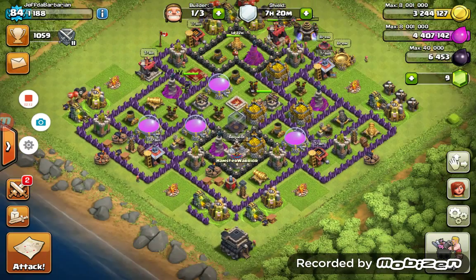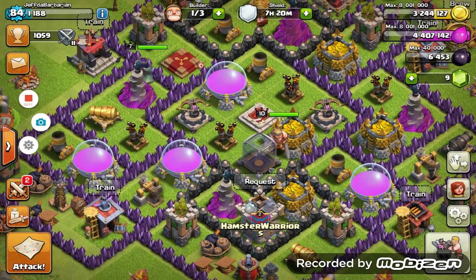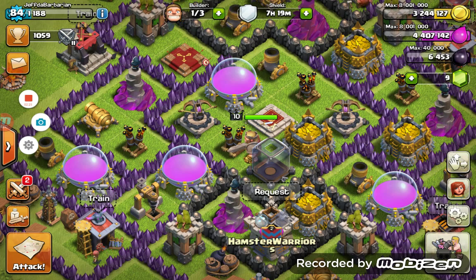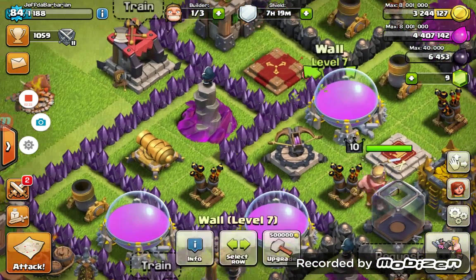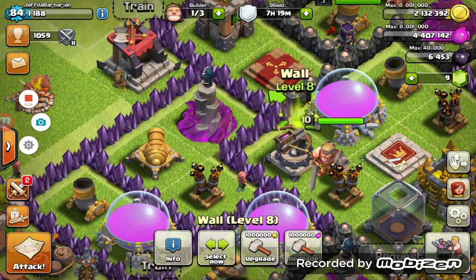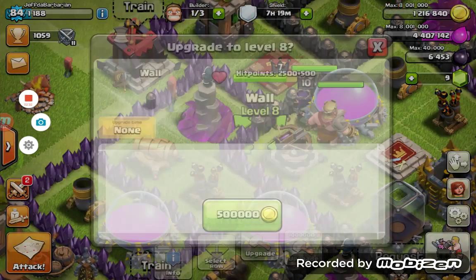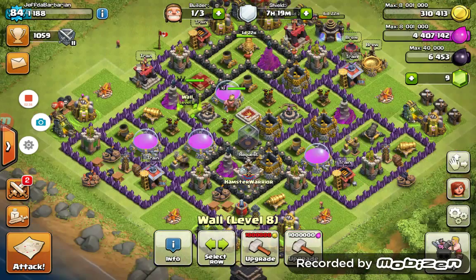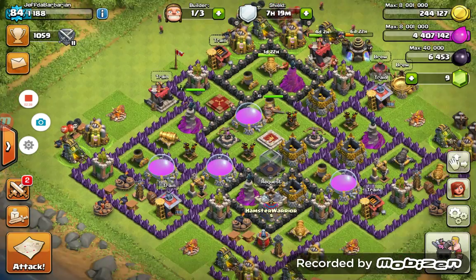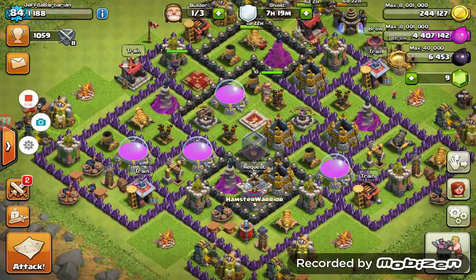My plan for this episode was to upgrade six walls with my gold. As you can see I have these two separate compartments of walls, and I'm going to start doing the middle compartment where the X-Bows are. I'm going to try and do that whole compartment. So we're going to start with one, two, three, four, five, and a sixth one. Now as you can see, the black virus is spreading strong around my base.